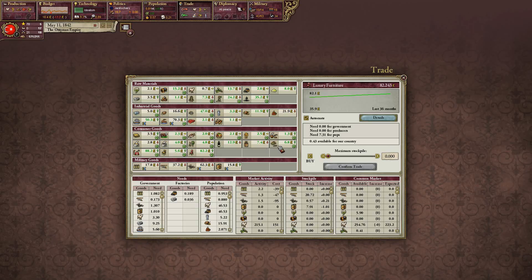Confirm that. Automate, sell anything over 200. Automate, sell anything over 8 to 10. There we go. Regular — sell anything over 200. Kept. Minimum 200. Anything over 60. Over 15. That's good enough.